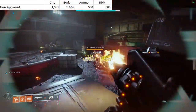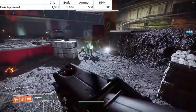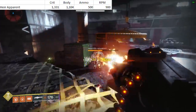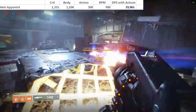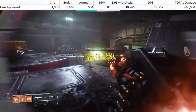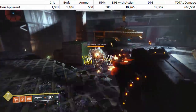I'm going to give you two DPS values today: one with Actium War Rig and one without. Actium is an exotic chest piece for Titans with the perk Auto-Loading Link, which steadily reloads a portion of your equipped auto rifle or machine gun from reserves — some people forget it also affects machine guns, which is why it pairs so well with Xenophage. With Actium, Air Apparent's DPS is 19,965 damage. Without Actium it drops to 12,737. Its total damage value is 665,500 — quite a lot, rightfully so when you're holding 500 rounds.